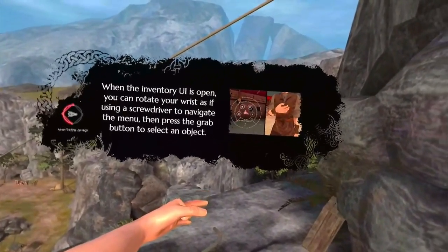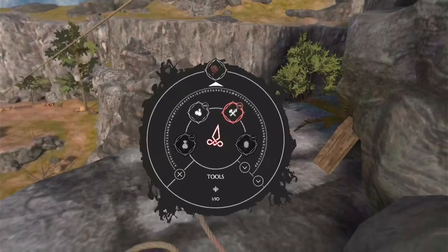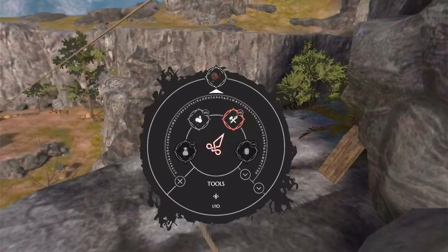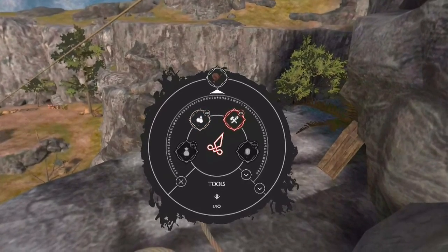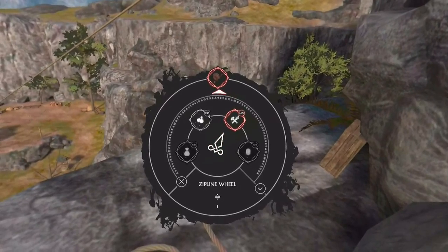There's an inventory system now that you can access by holding your hand to your chest and pressing the X or A buttons. This might not seem very sexy at first, but it's going to be a key element for the crystal hunt when it releases. I'm all kinds of excited thinking about an actual Blade and Sorcery dungeon crawl.